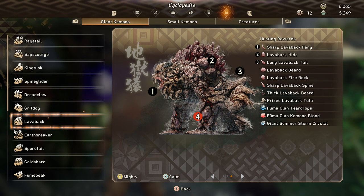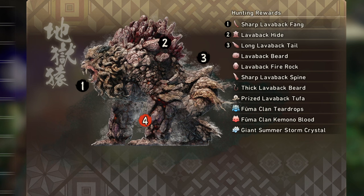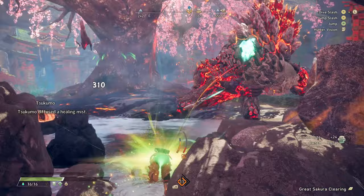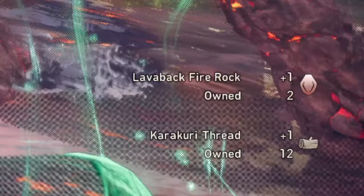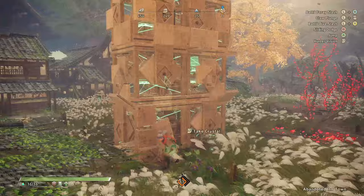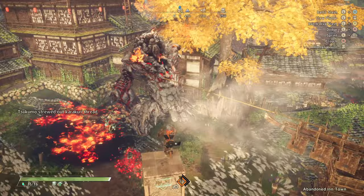There's a bit more to it than that. Take this example of a Lava Back. We can see the specific parts we can break: the fangs, the back for the hide, or the tail. But it's not until we see it in rage that we can break the arms, which now have these appendages glowing and growing out of them. We can break those and get Fire Rock. That is a way to basically guarantee you get Fire Rock, which is a resource you need a lot of if you're using Lava Back or fire weapons. Not knowing you need to wait until it enrages, then target the arms, means it'll take way longer — when you can actually guarantee that specific resource.